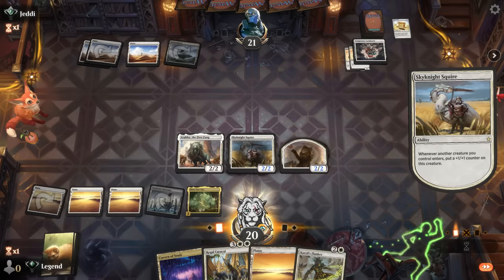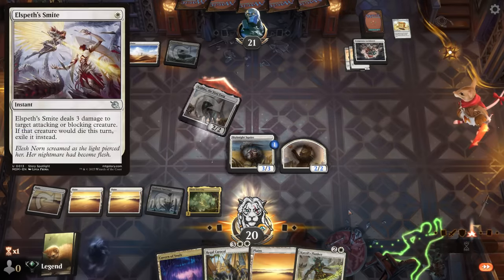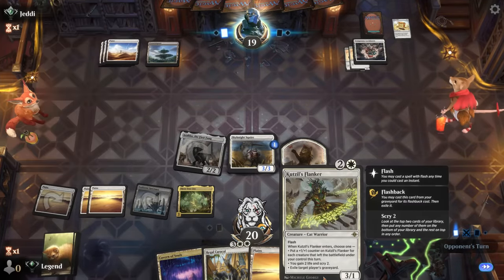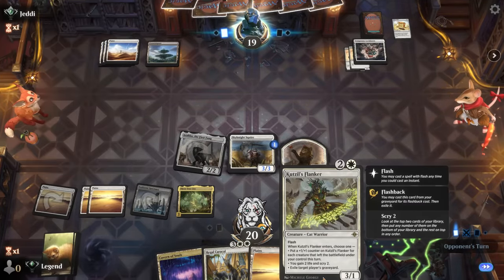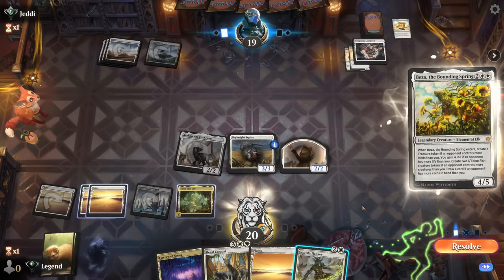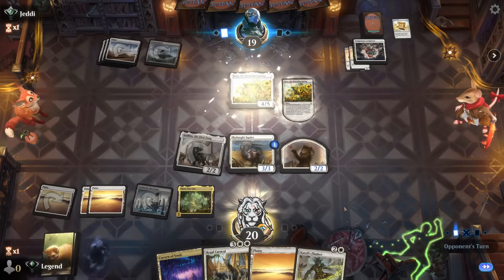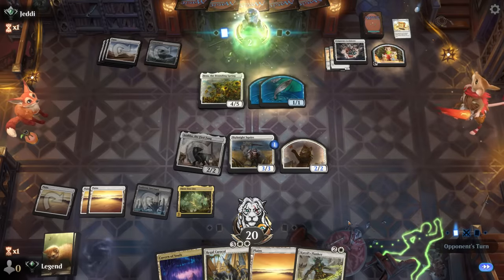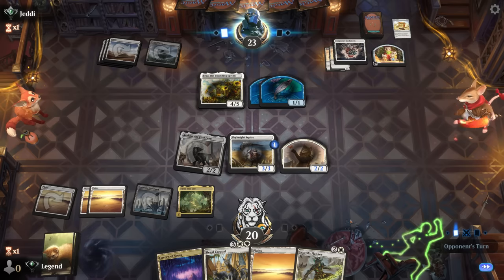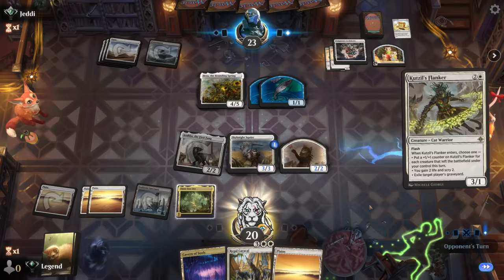We hope they don't have an Elspeth Smite — they don't. Flanker can also be decent post-sweeper in the sense that you can put a bunch of +1 counters on it. Opponent runs out Beza so there's no advantage to playing Flanker in response. We're just going to run out Flanker, scry, and see if we can find something interesting.